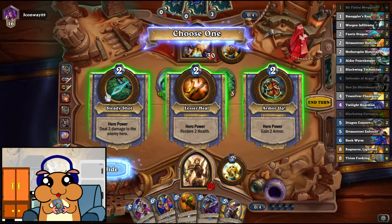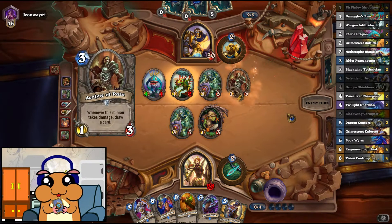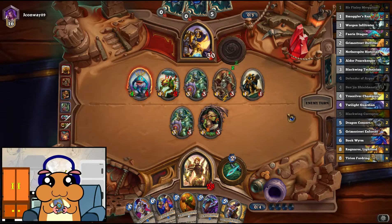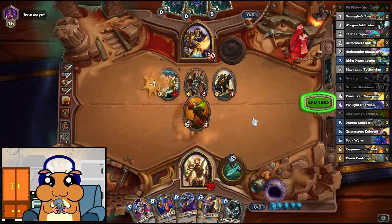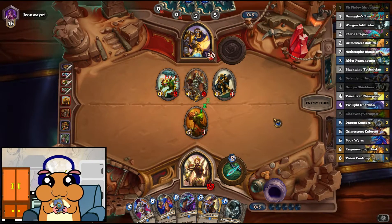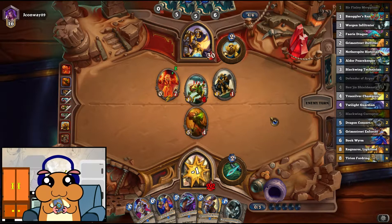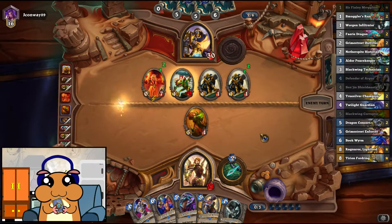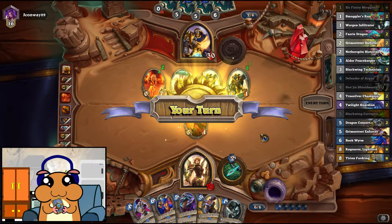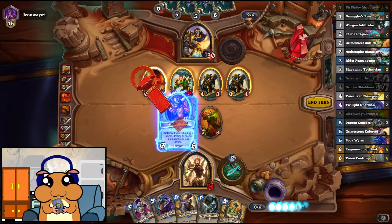I guess I should either take the heal or the steady shot. I feel like steady shot would be much better here. He did not draw a single card so far, and we can deny a lot of draw by just killing off this thing. Thankfully, an Anyfin Paladin only gets really scary towards the end of the game — it doesn't run too many minions that are dangerous on their own.